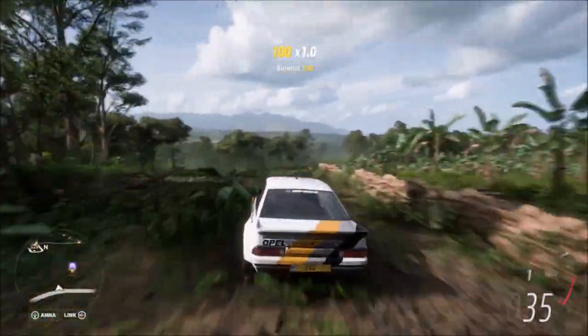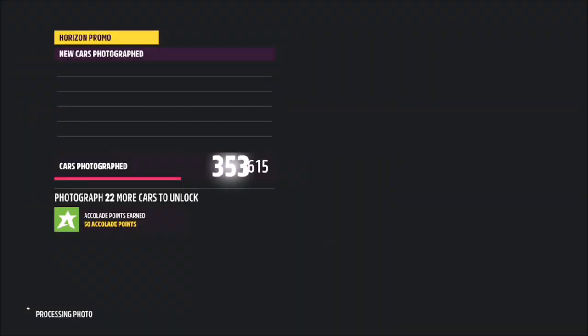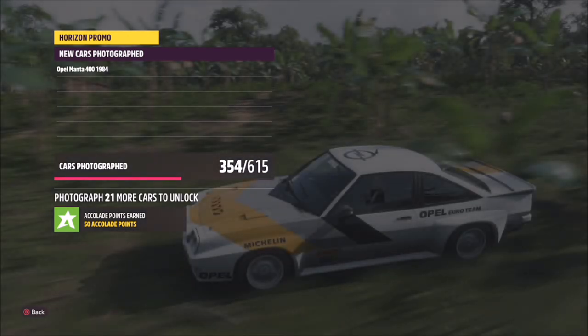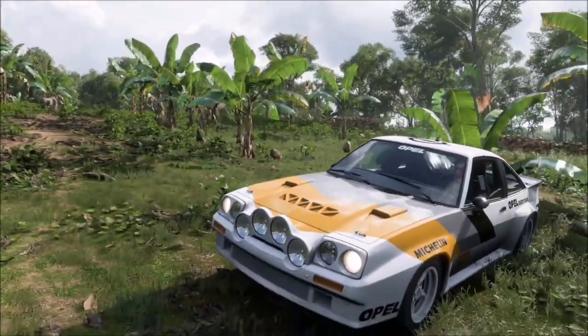As you can see I'm here by this brick wall area. It doesn't really matter where, as long as you're somewhere in that general vicinity it will count. Then all you want to do is bring up the camera, hit the right trigger and take a horizon promo quick shot. It will pop up with two tick boxes — one saying that you've taken a photo in a rally monster, and one saying that you've taken it at the Grand Pantano.